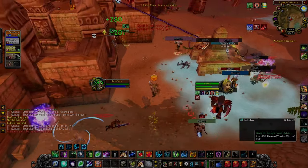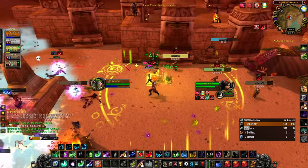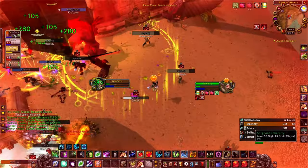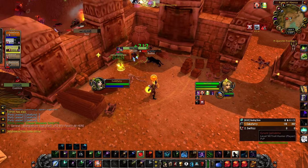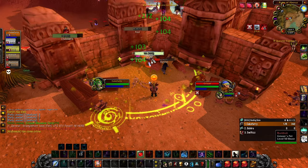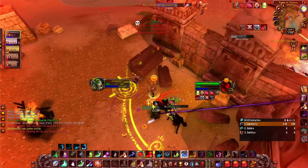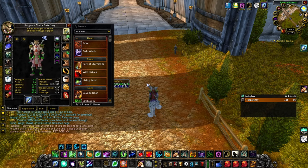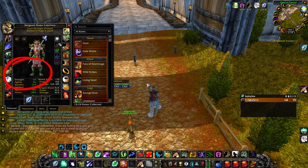First up we have PvP. First things first, we're going to talk about your gear. If you get zeroed in five seconds and you're not able to heal your team, you're doing them a disservice. You need to stay alive as much as possible. So you're going to prioritize stamina first, then intellect, and everything else after. The best overall sets are from the Emerald Warden — three pieces of the healing gear and three pieces of the boomy gear, because each set of three gives you a 10 stamina boost, so that's an extra 20 stam.